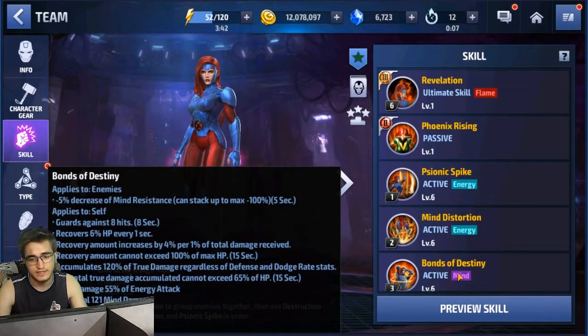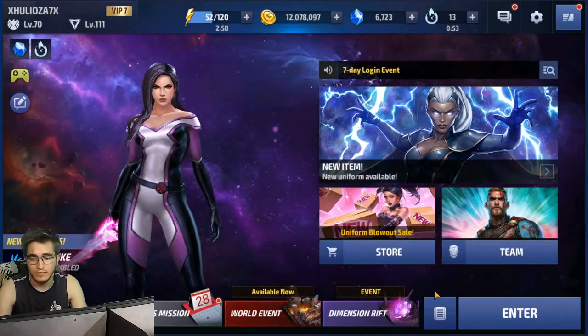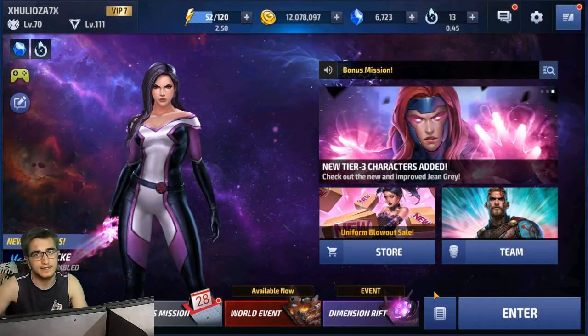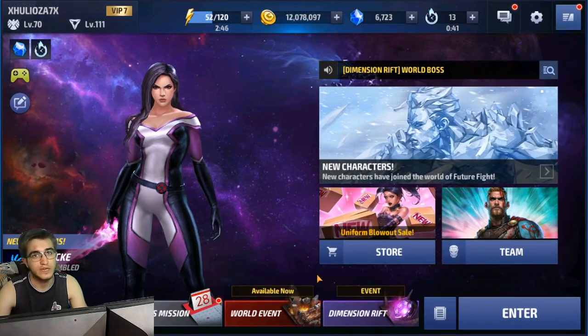She recovers 6% HP — I always mess this up thinking it's 4% increased by 6%, but it's actually 6% HP per second. Then for each percent of total damage received she recovers 4% more heal. So instead of 6% she'll recover 10% the next second, and if she gets hit again she'll recover 14% — it just increases tremendously. An amazing skill. I'll cut the video here to stitch in the ABX part and then do the giveaway winner selection.